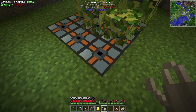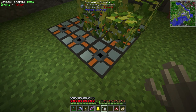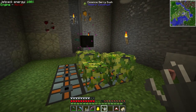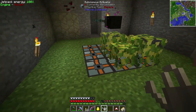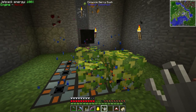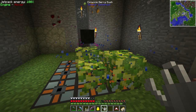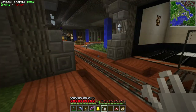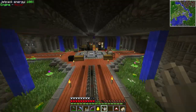My plan is to have this as a farm to get the essence itself, then pump those essence items into a different autonomous activator that right-clicks them to consume them. That activator will be on top of a sewer that picks it up and turns it into mob essence. Hopefully that way we can get some essence, though it's not going to be a huge amount.